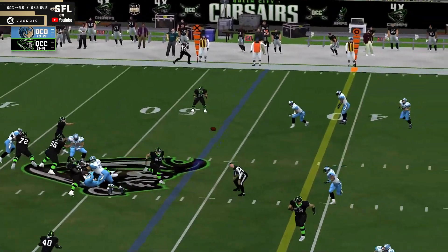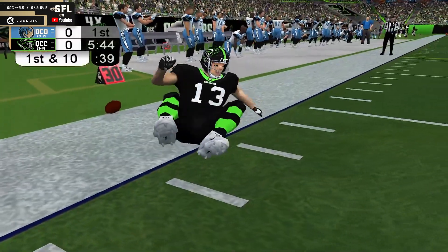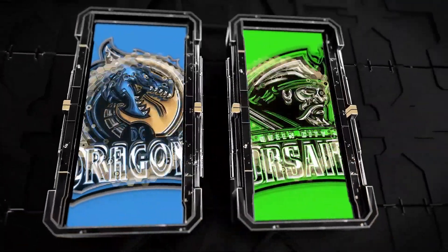Looking to throw. Blanton getting comfortable out of the pocket, throws across his body — that one's caught. A gorgeous ball towards the right sideline. Doug Spelling finds a seam over there towards that sideline. First and ten, Queen City.